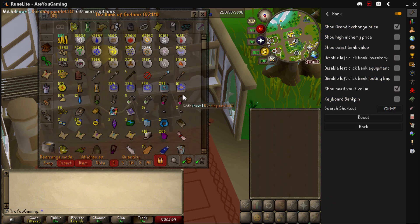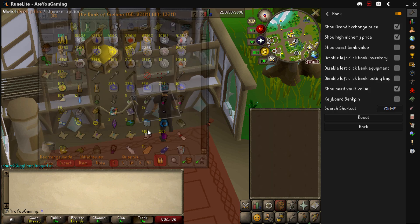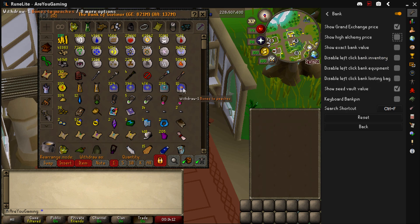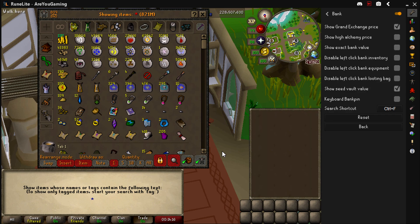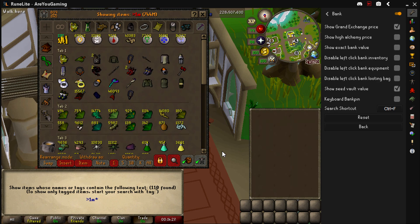For example, you can show your Grand Exchange price when you open the bank. You can also enable the High Alch price — just refresh the bank by closing and reopening it and it shows the High Alch value. But the really useful feature that a lot of people don't know about is you can actually search for values. If you want to search for anything over 1 million GP, use the greater-than symbol and type '1 mil' — it'll show you everything in your bank worth over 1 mil.